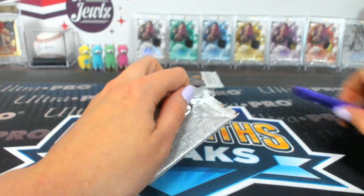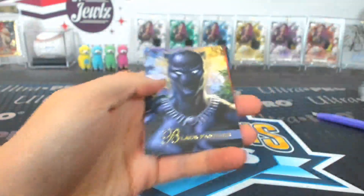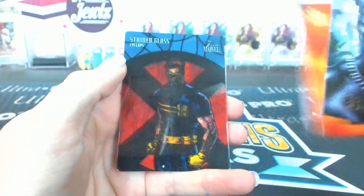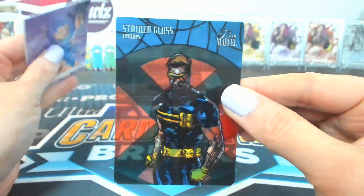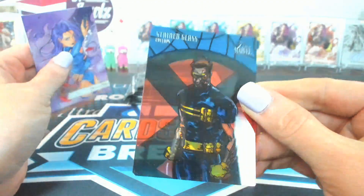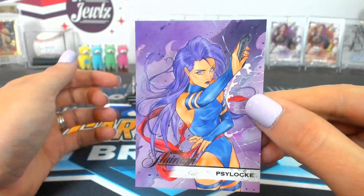Pack twenty-nine — Trash Panda. Black Panther, Firestar. A Cyclops Stained Glass — Cyclops Stained Glass. And a Psylocke 125 Flarium.